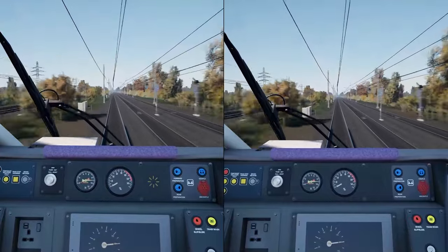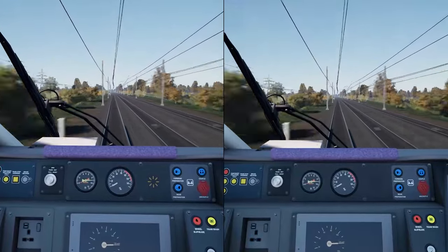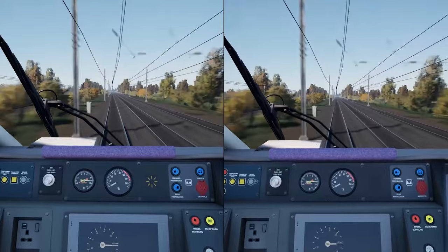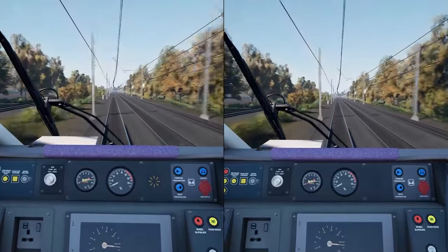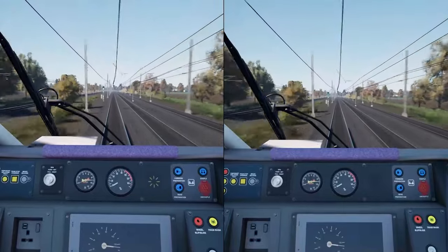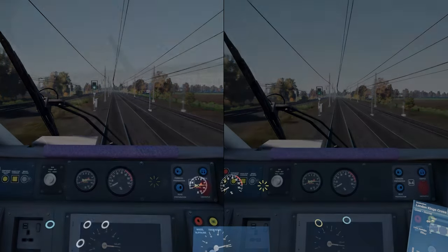This is what the mod will give you: brand new high resolution signal textures, brand new signal emissive visuals — that means brighter looking light sources coming from the signals — brand new signal emissive colours with more colour accurate reds, yellows and greens, brand new lens flare visuals, much more realistic looking with the old low resolution variant replaced, and brand new lens flare brightness, much brighter from a distance, especially noticeable at night as you'll see in the before and after shots in a few moments.